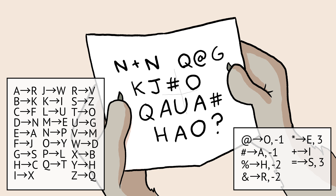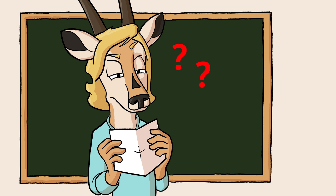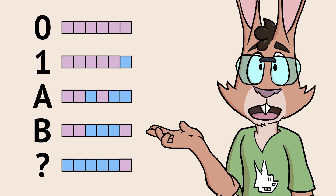A better code would involve multiple characters that translate to the same letter and characters that modify adjacent letters in different ways. Text passwords for games work similarly.